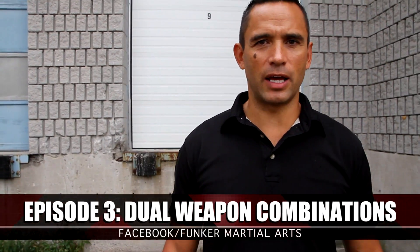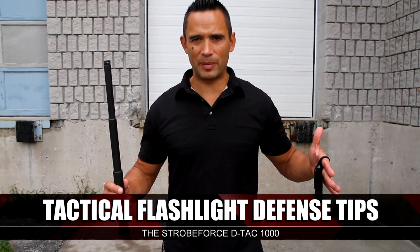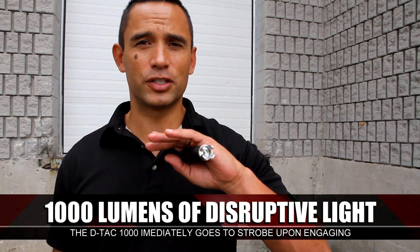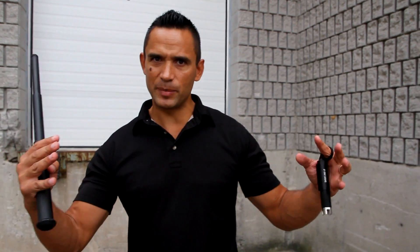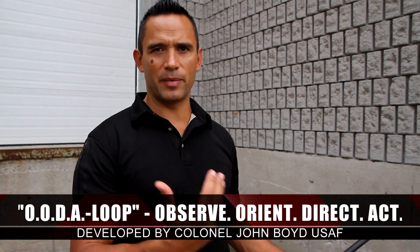What we're going to talk about here is two-weapon, dual-weapon combinations — two different weapons with different properties: one's long, one's short. One is just an impact tool; the other is an impact tool with the capacity to deliver a very high-strobing light distraction. I like these combinations because performing a distraction prior to contact creates a window of opportunity — it disorients them and disrupts what's sometimes called the OODA loop: the ability to observe, orientate, decide, and act.